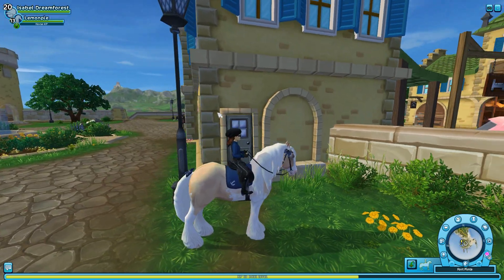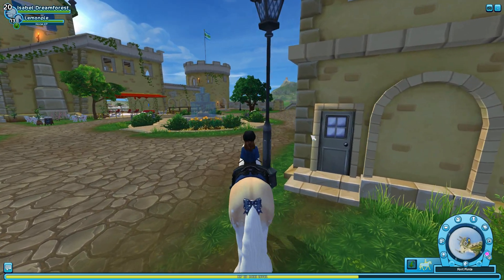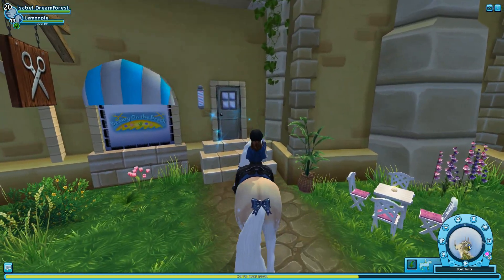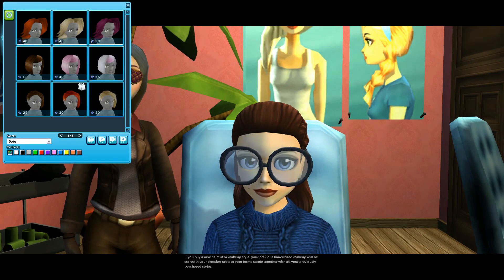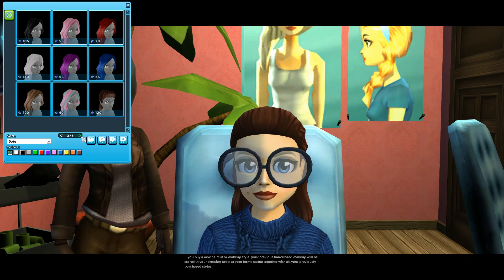And they closed the hairdresser right here — I don't remember what the name of it exactly was. But over here they have the Beauty on the Beach hairdresser and you can go in here, and they've moved all the hairstyles from the other one into here. You can actually see these better now as well, which is really cool.